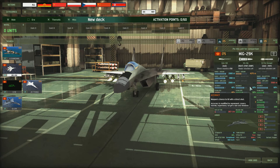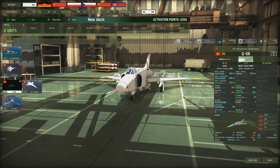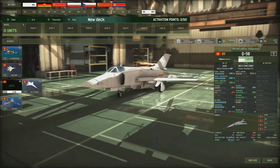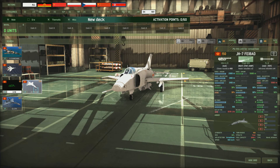Then we've got the Q5B — anti-ship missiles with a range of 4,550 meters, okay accuracy, and a cannon. It's a reasonably cheap, okay-ish aircraft, and you get three of them. It's not the fastest and not particularly impressive overall.